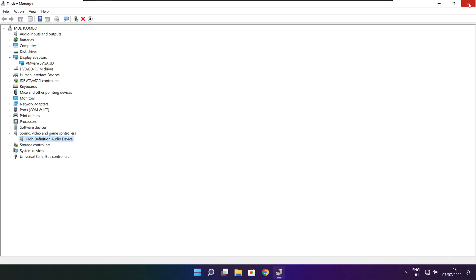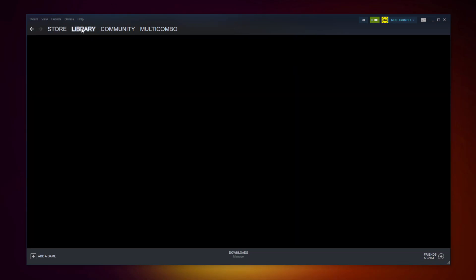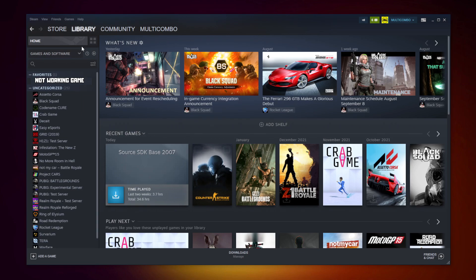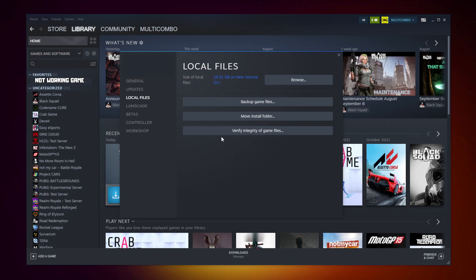Close window. Open Steam. Go to the library. Right click your not working game. Click properties. Click local files. Click verify integrity of game files.